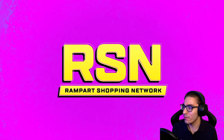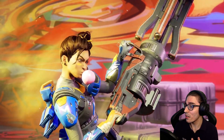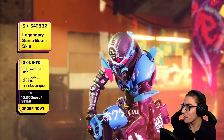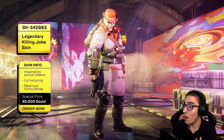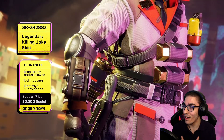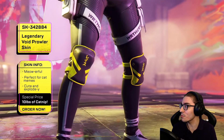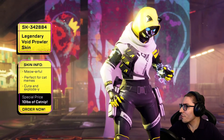Okay, Rampart Shopping Network. Crossplay! Oh my gosh! Legendary Octane skin — that looks amazing. Look at that Caustic skin, that looks so good. Caustic heirloom, maybe? Look at that rave skin as well. Cat skin. Legendary Void Prowler skin.